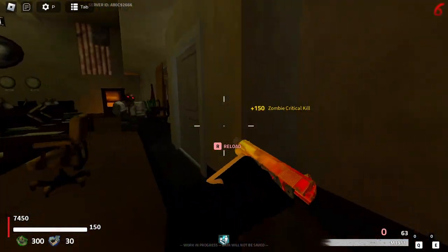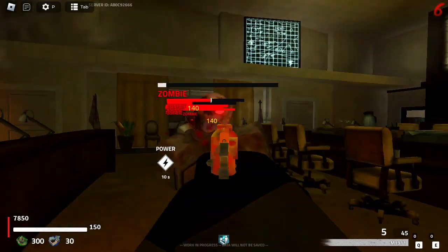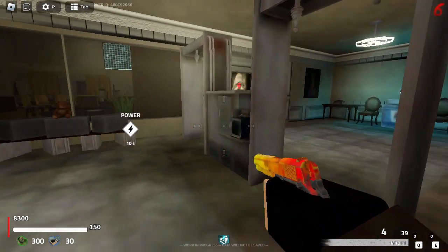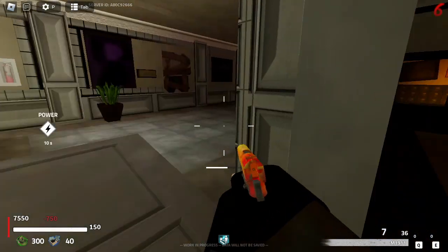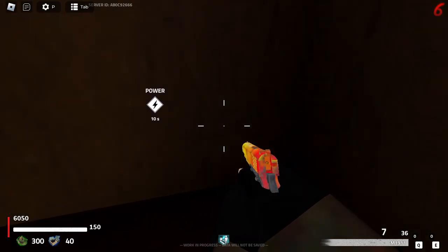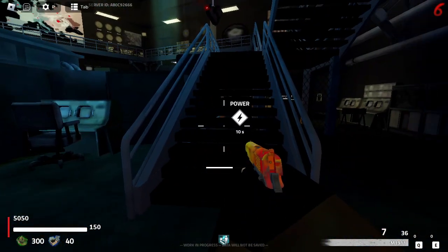This is sick. A lot of games on Roblox recreating COD Zombies don't allow you to customize your game — like changing the round you start at or how many points you have. I noticed that power indicator showing '10s' — I don't think that's the real power. Here's the real power, so they didn't fix that bug. That's alright.